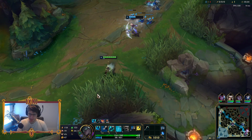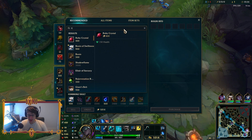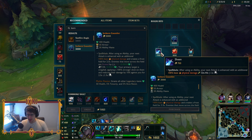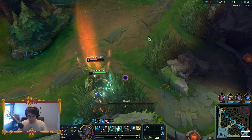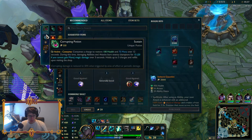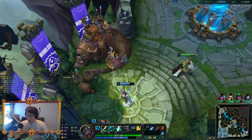We got 1k gold, let's go back. One of the nice things about building this is that your very first component is going to be a Sheen, so you're walking into lane with some actual really, really good damage. We'll grab Boots and swap out our Trinket for Red Trinket so we can get some bush control.